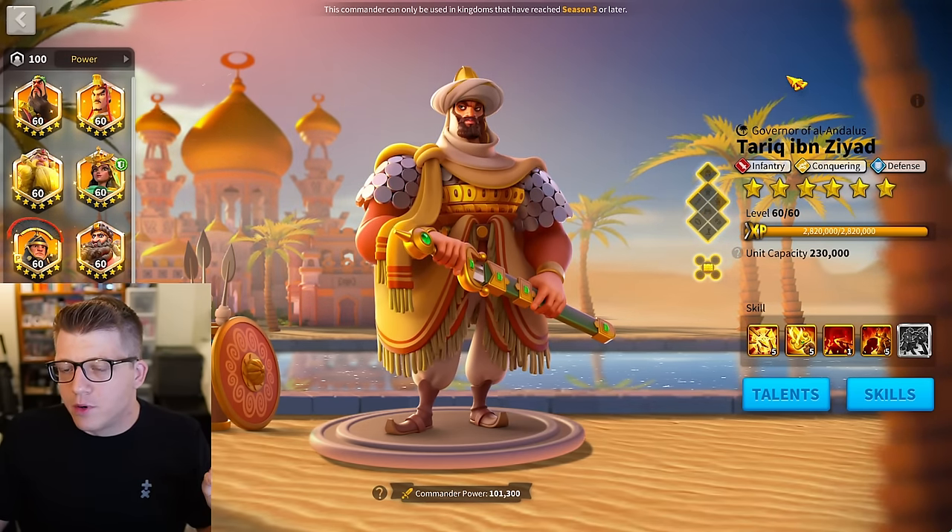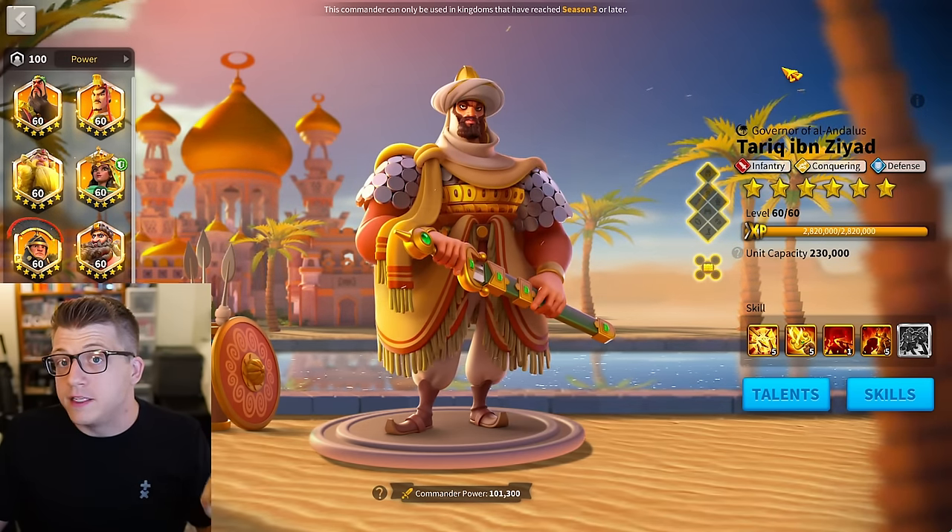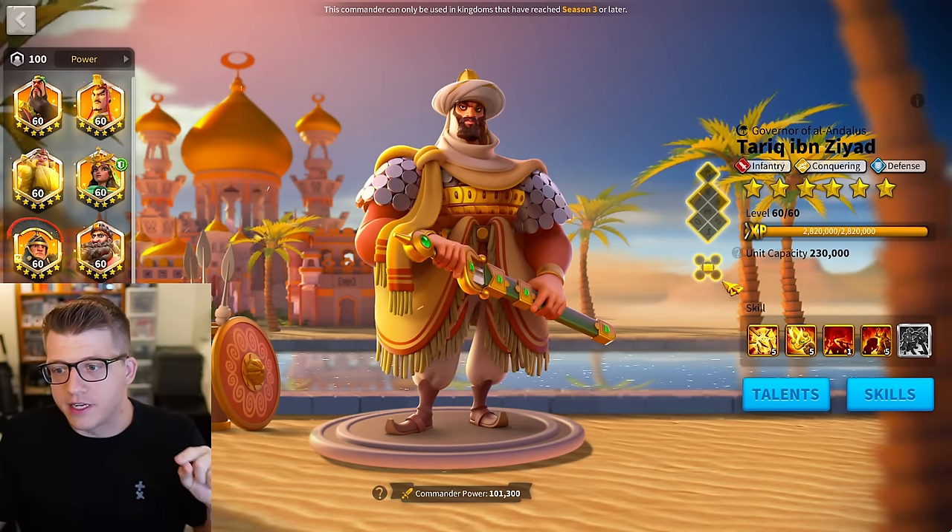Emelianus's expertise gives you 40% faster rage regeneration for two seconds whenever the target uses an active skill, so not only are you slowing down the skill cycle of that target, but once they do cast you get more rage as well. There's also the silence from Emelianus, so there will be turns where they just don't get to cast even when they have enough rage. You are basically suffocating their rage engine with this pairing — it seems kind of broken.